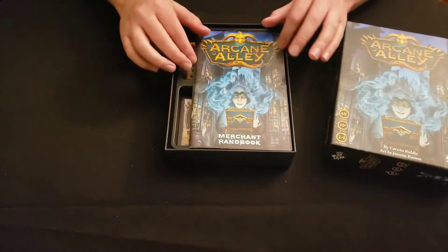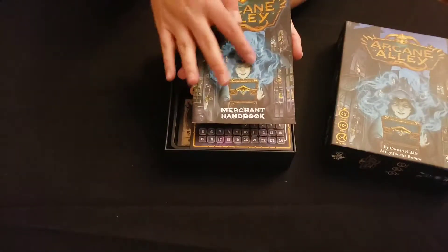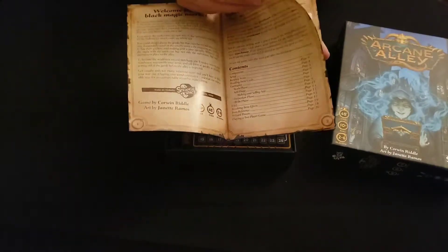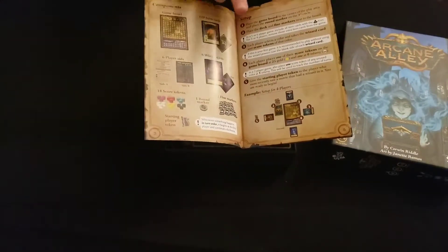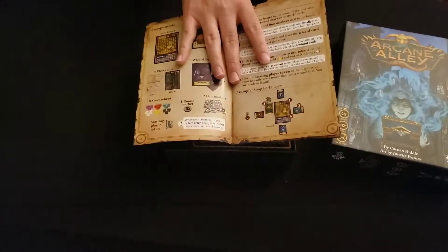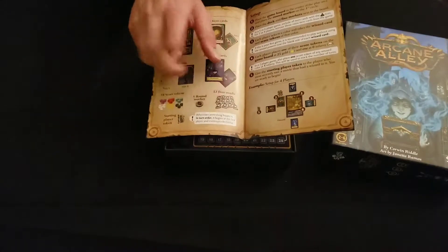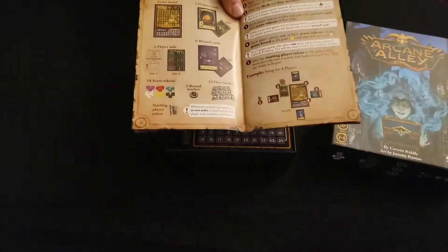Here's the merchant handbook, with this ghastly looking figure on the front. Welcome to the black magic market. Here's the table of contents, all the different components. Because it's a Kickstarter deluxe version, I'm fortunate I found it — the 12 fine markers are actually wooden. I did still get the cardboard ones, but I also have the wooden ones as well.